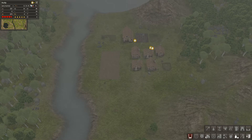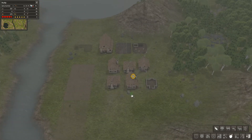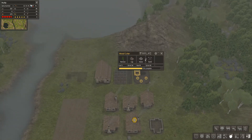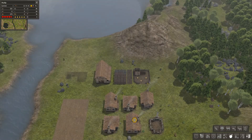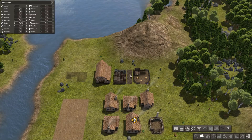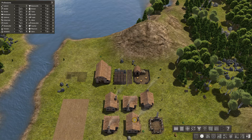We could possibly get another farm going down here. If we get enough people — right, get another field there like that. This woodcutter needs to be up and running fast. It's nearly done, so we'll place a woodcutter down here — brilliant.